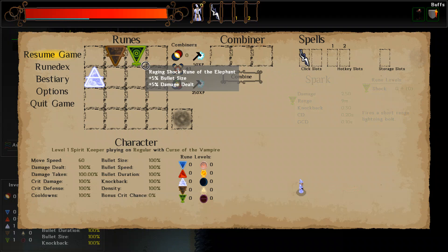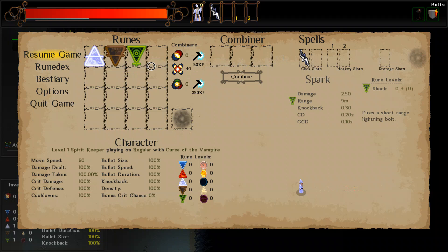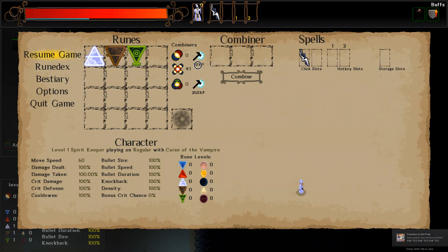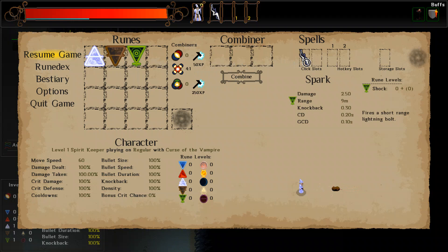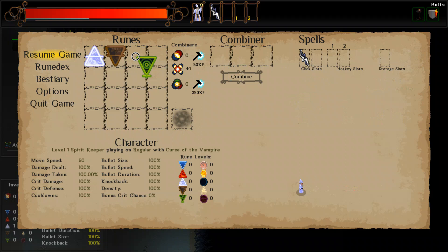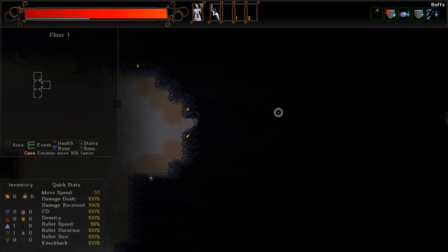How this works is that you can combine three different runes at one time at the very most, though you need one of these combiner items - a double one or a triple one, which accordingly limit you to double or triple combinations. What you can also do with these runes is upgrade your spells. Once you get into really heavily combined spells, in addition to upgrading the base stat the spell has, it will also upgrade certain factors about it. Currently I have that Spark ability - it's not terribly damaging though it fires very fast, and I'd like it to do more damage, so I'll actually upgrade it slightly.